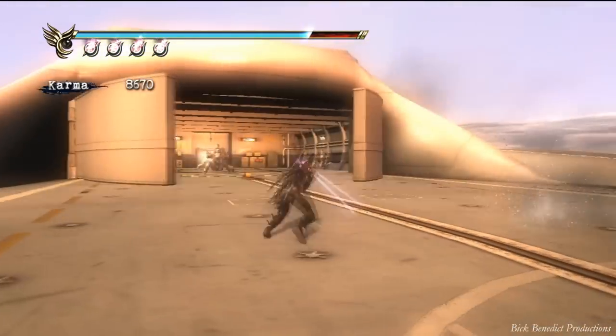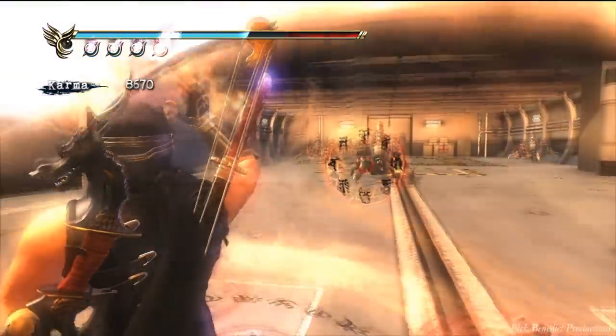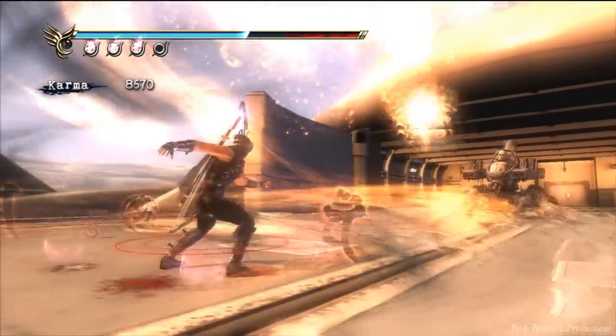Now these guys here, you don't want to mess with them obviously, so throw your Inferno. You get all your magic orbs back by the way inside.